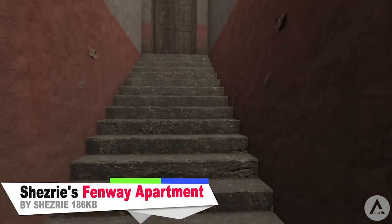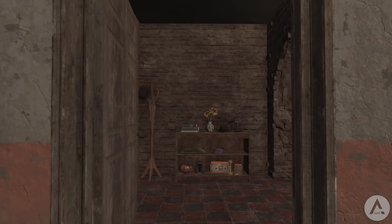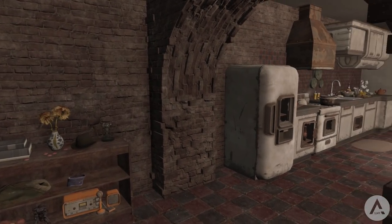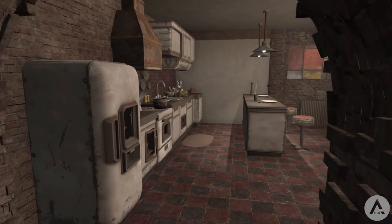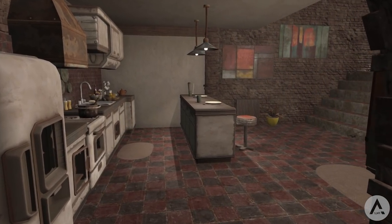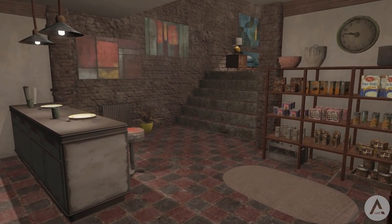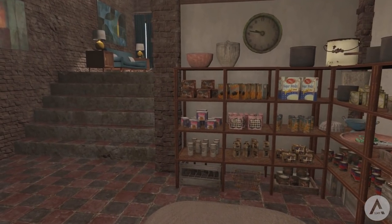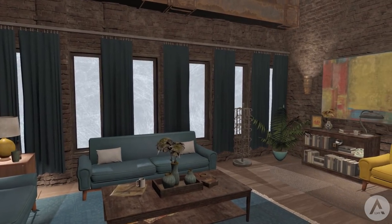Next up we have Shazri's Fenway Apartment. This mod adds a fully complete and decorated three-level, true split-level loft style apartment with exposed brick walls, exposed ducting, and loads of character throughout. The apartment is located right outside of Diamond City — when you exit you can just see a blue door on your left hand side. For features, you get a kitchen with full labelled storage for all food items, kitchen utensils, and a usable sink and cooking workstation. You also get a lounge with a magazine rack and liquor cabinet.